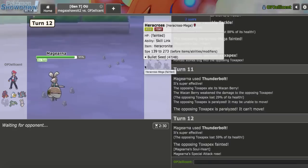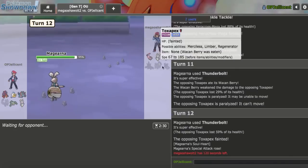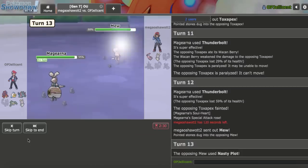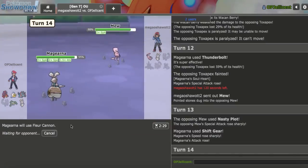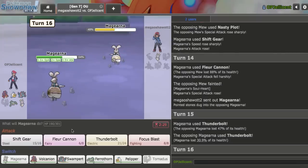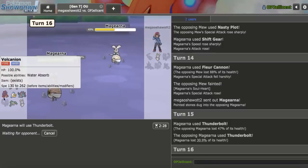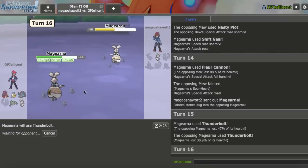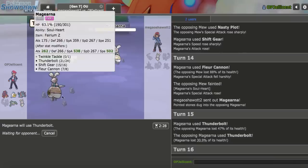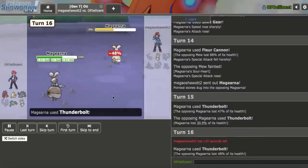My opponent played this really interestingly. They made some good plays with Heracross, being able to get it in on the minus-one Swampert, but everything else was very confusing. Like, they could have pivoted to Toxapex on the minus-one Swampert when I was behind a Sub. My play is Shift Gear then Fleur Cannon to knock it out. I'm plus one for the opposing Magearna anyway - Magearna can't beat me. I just Thunderbolt a couple times, and that should be that.